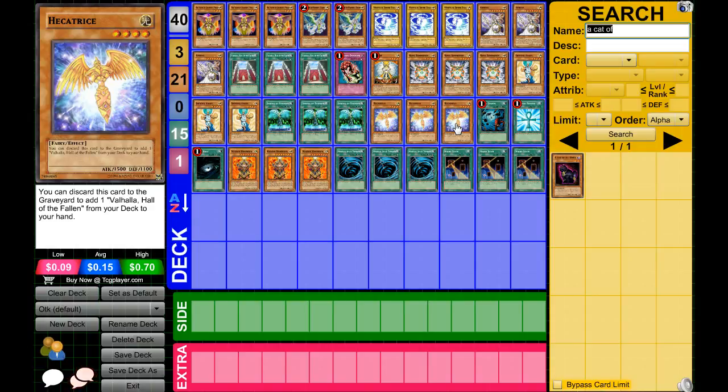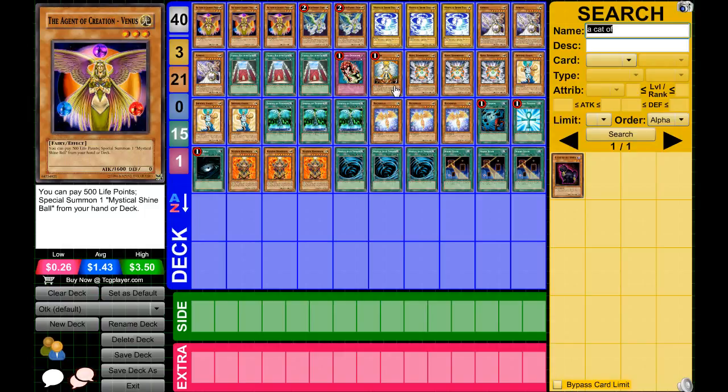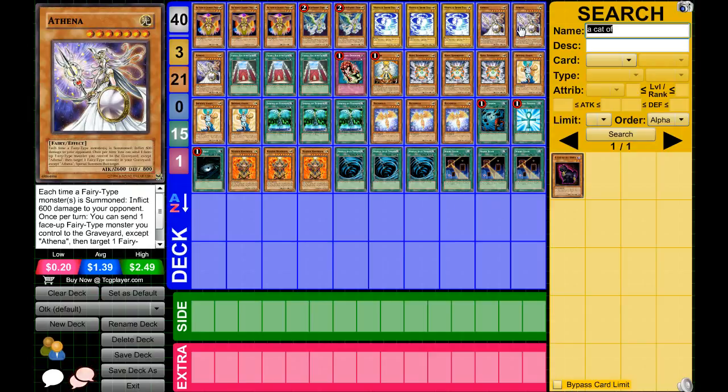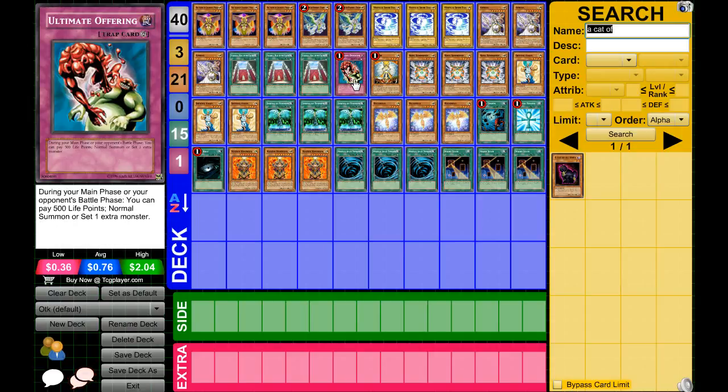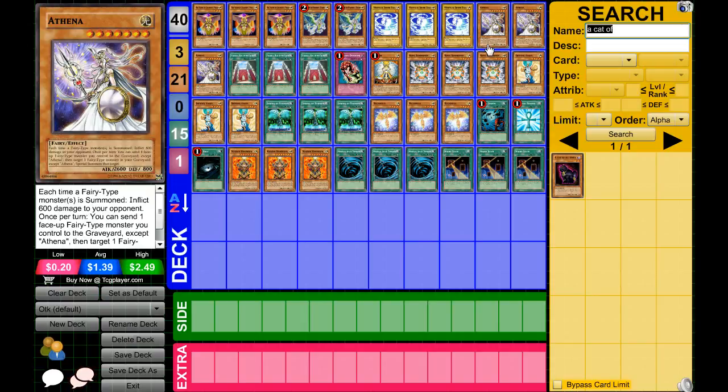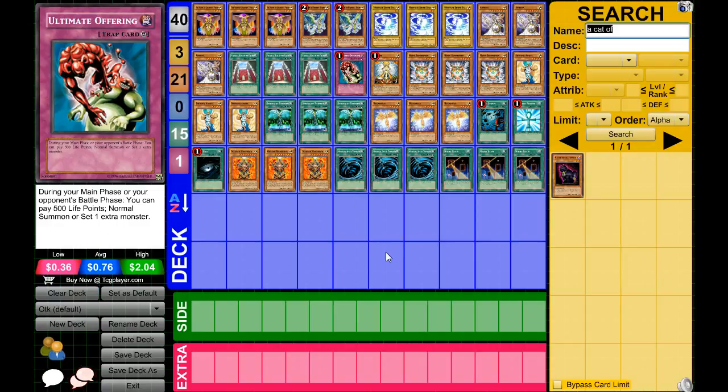There's nothing out of the ordinary that you'd be unfamiliar with other than Spring of Rebirth, and maybe Athena — you might not have seen that card before, but I love the artwork and you can OTK with it, which is pretty cool. So here you go for the Athena-Honest OTK. The only difficult card to add is Ultimate Offering; everything else — Honest, Valhalla — is fairly accessible. Thanks for watching guys, have a great day. Asian Eyes out.